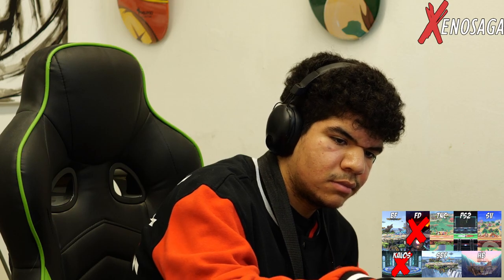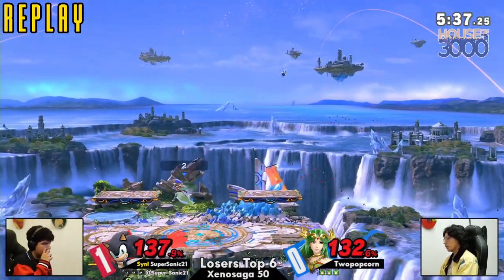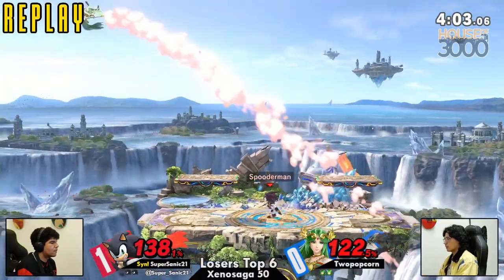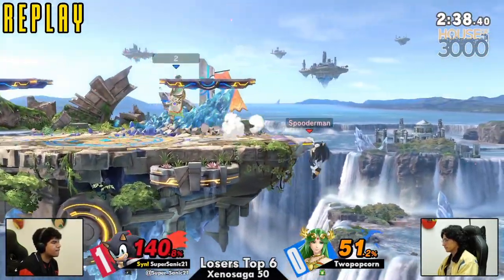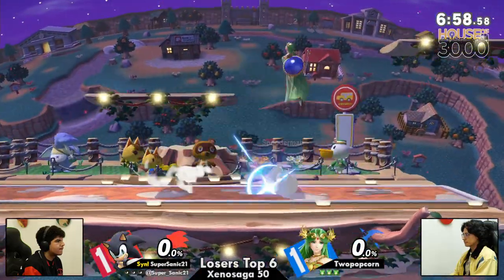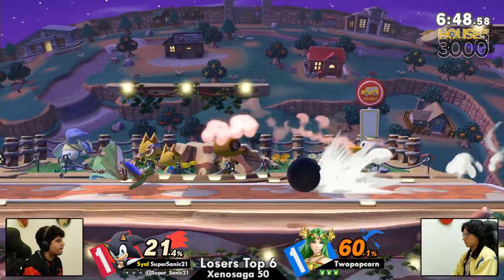Maybe I was thinking of two bros pizza. Two Bros unfortunately had to raise their price recently. That doesn't explain the spoons though. Do you eat pizza with spoons? Two spoons — one for the top, one for the bottom. Game three. Two Popcorn is doing a good job of showing that despite all the disadvantages I listed for Palutena in this matchup, she still does have the benefit of being a good character to help even the odds.